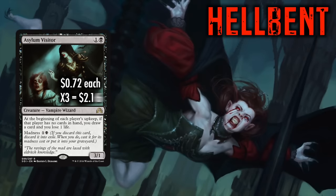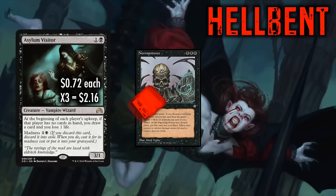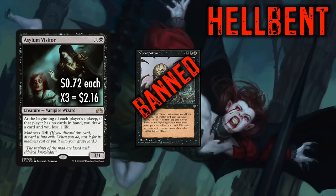Asylum Visitor is a 3/1 Vampire Wizard for 1 black and 1. At the beginning of each player's upkeep, if that player has no cards in hand, you draw a card and you lose one life. Drawing one card in exchange for a life is one of the best deals in all of Magic — so much so that the original source of this, Necropotence, has to be banned in Legacy. It also has Madness for 2, meaning this card may get discarded and then hit the battlefield instead of the graveyard, all while earning a discard benefit.